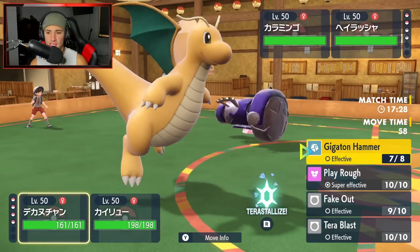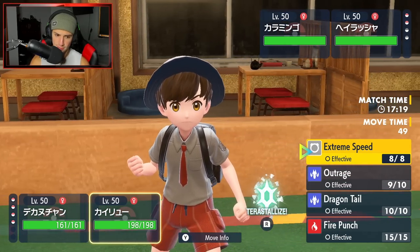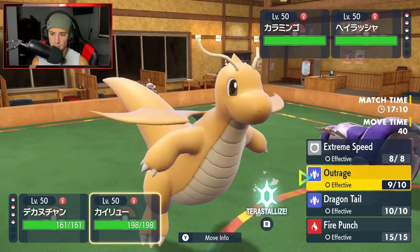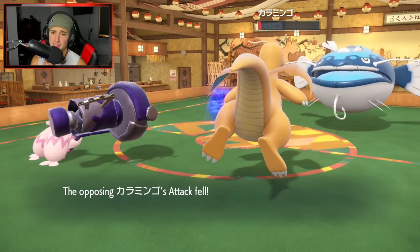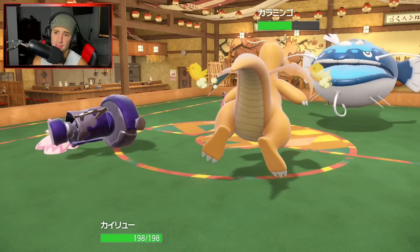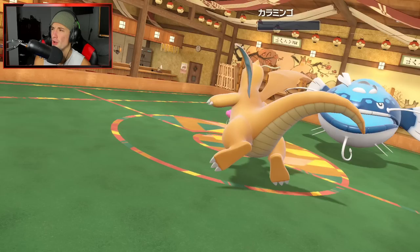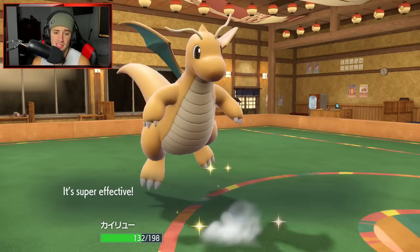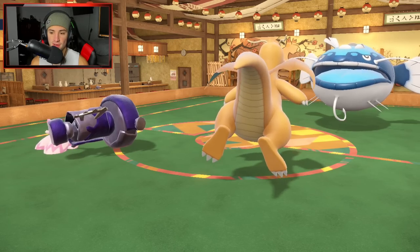He was looking to copy stat changes with Dondozo but there were none. I could Terastalize Tinkaton but I don't think that's my play. Play Rough is going to come out here and almost KOs - that's big damage from Tinkaton and it drops attack. This thing's going to Roost right away but it can't bring back to full HP. So if it doesn't KO my Tinkaton, I'll be able to KO it next turn. I still hit - that's lovely. That slides over to Flamigo. Tinkaton and Dragonite doing absolute work in battle number one, even though Tinkaton's halfway through the ground.